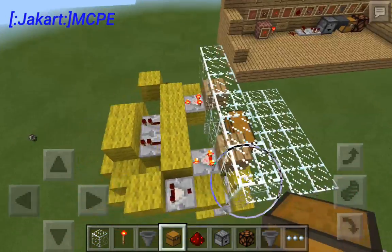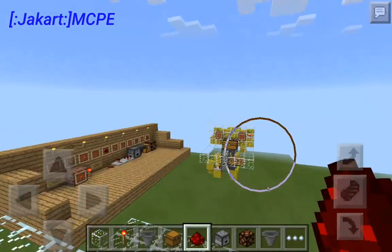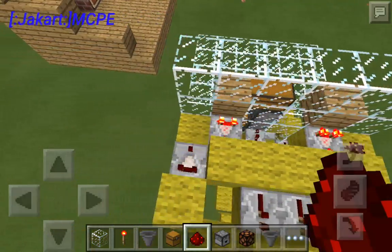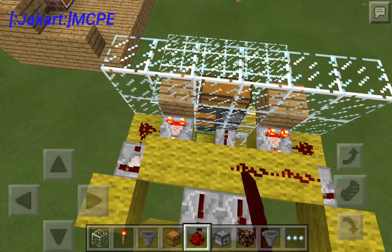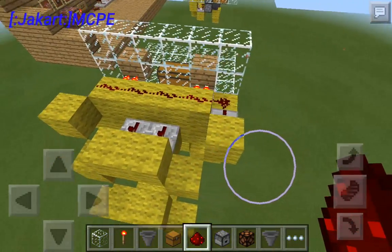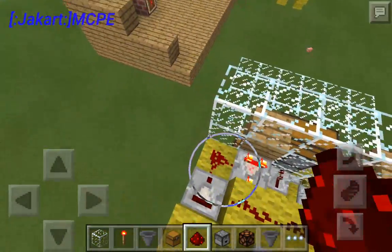From here I believe there are only two things missing: the redstone and the combination maker back there. Go ahead and place redstone here and here. Also we're missing redstone torches, so that's also very important.